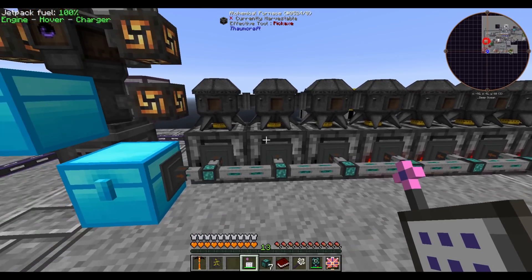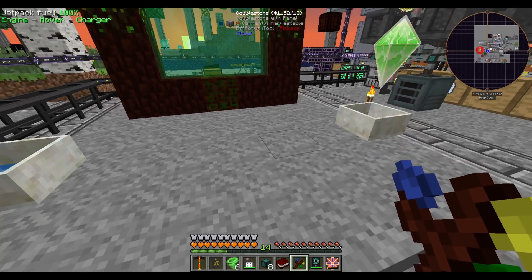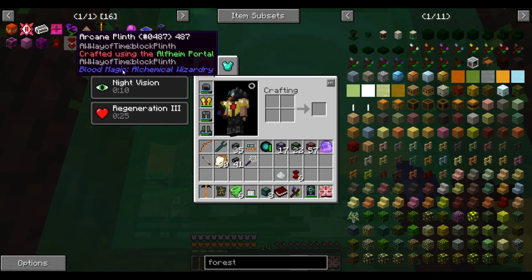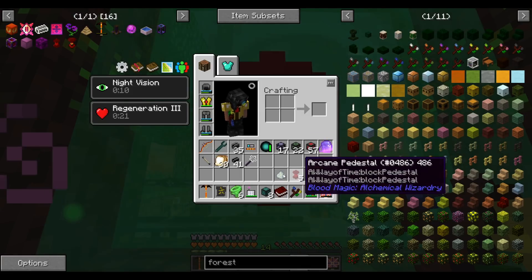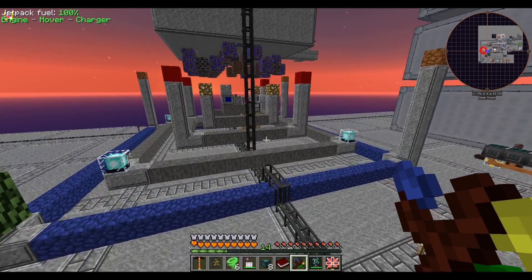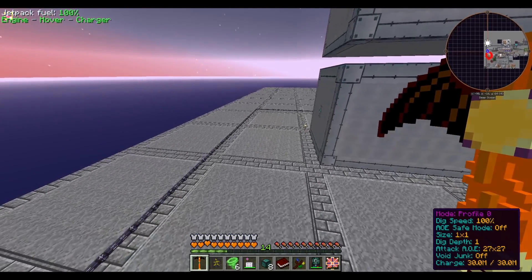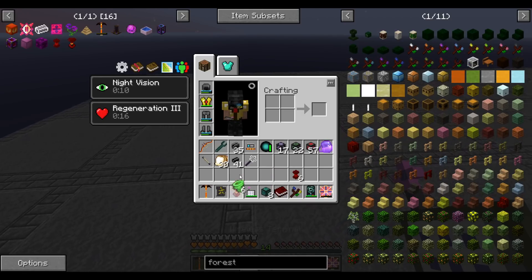Let's open up the Elven Gateway again — it must have run out of mana at some point. The trade is two pedestals and a null catalyst. I'm going to follow the order in AE2, and that gives us our plinth. Let me get the last two pedestals and set up our little ritual area.